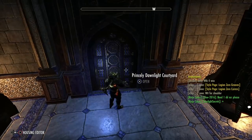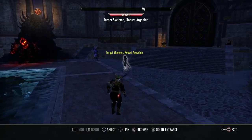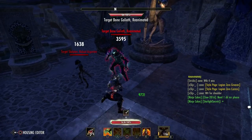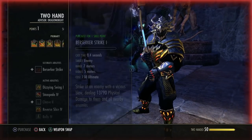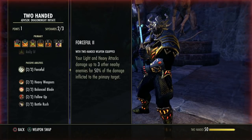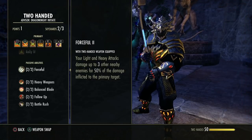Let's move one of these dummies so we can demonstrate splash damage. Both dummies are being hit — same goes for heavy attack as well. That is pretty self-explanatory, but bear in mind the main target will take the most damage and the splash damage will do 50% of the damage inflicted.